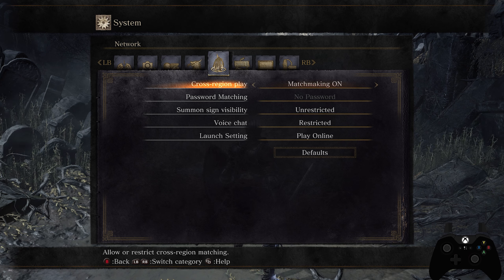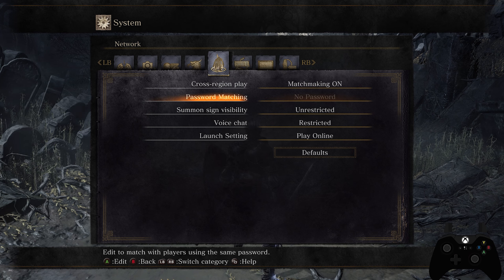On this page there's cross-region play. What this does is enable cross-region matchmaking — there are essentially two matchmaking sections, one for Japan and one for the rest of the world. Turning it on allows you to play with everybody on Dark Souls 3. Turning it off means you won't be matched with players from Japan. I prefer keeping it on to keep my player base as wide as possible.